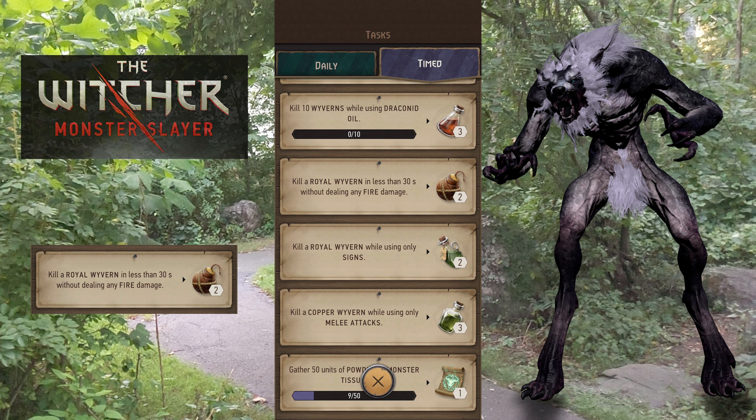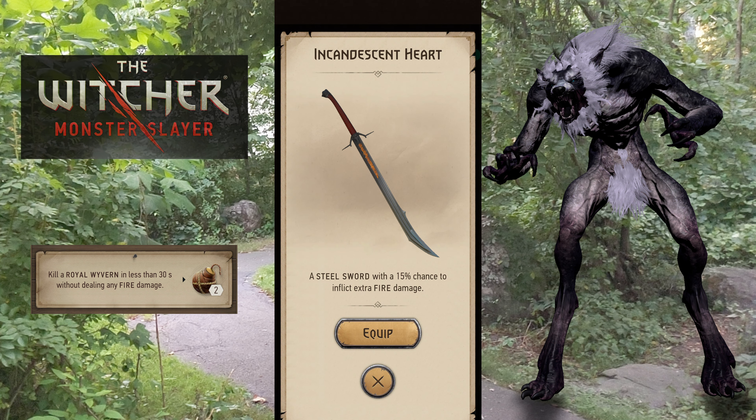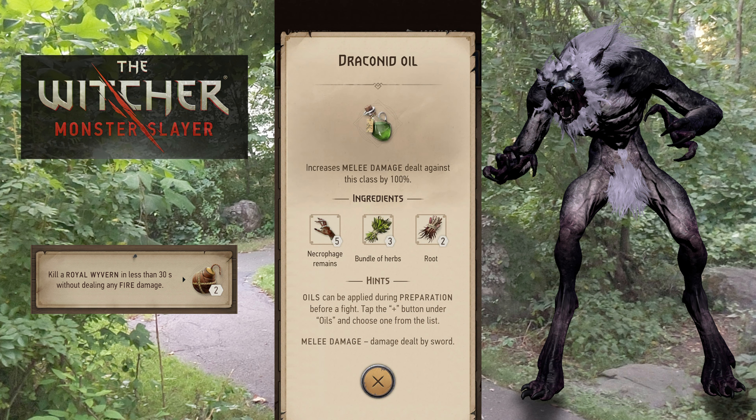Kill a royal wyvern in less than 30 seconds without dealing any fire damage. A royal wyvern is vulnerable to strong steel and fire, so of course they don't want you to use fire. My strategy for this one will be to bring a steel sword. Do not bring incandescent heart if you got that previously because that does fire damage and will probably disqualify you. Do not bring a grapeshot bomb — it can do steel damage which it's vulnerable to — rather than something like dancing star, which is fire and which you can't bring.